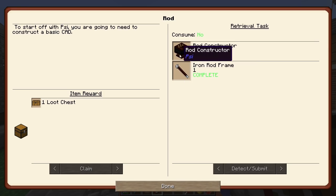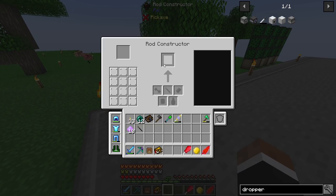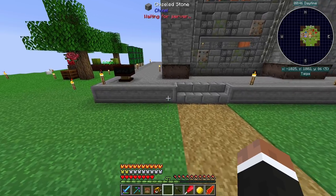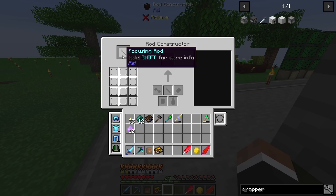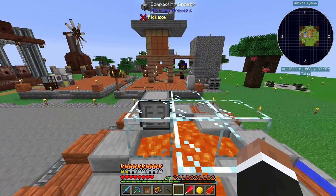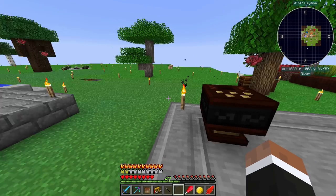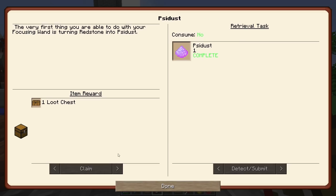This quest is kinda self-explanatory. You make a rod constructor, you put the rod in this slot and it's gonna give you a focusing rod. For those of you that don't know what Psy is, it's kinda like a programming mod for spells and stuff. Some of the spells you could do quite easily, but if you're gonna do an advanced spell you should probably have some programming knowledge. The Psy Dust, which is one of the first quests, is just made with redstone.